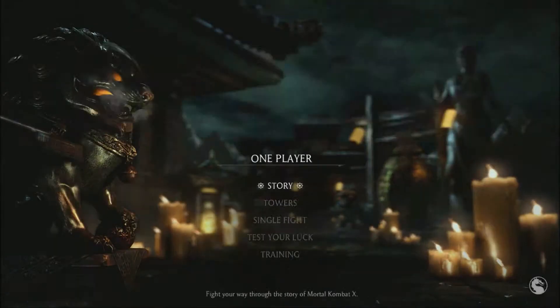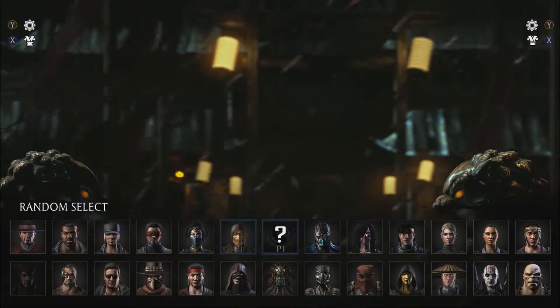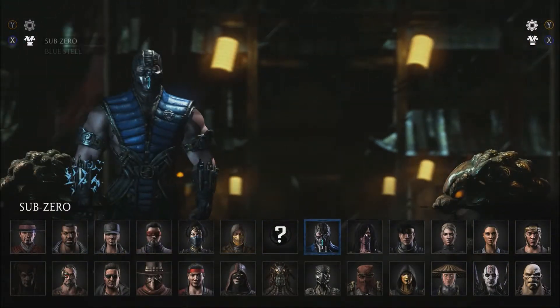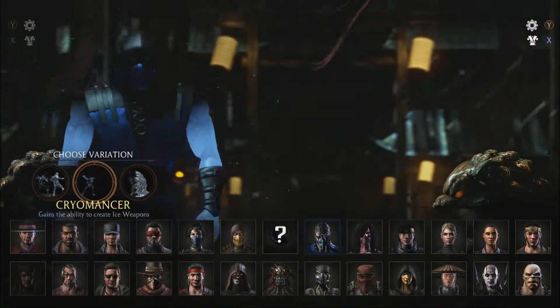Today I'm going to play using the Blue Steel Sub-Zero. This is a Sub-Zero skin — you select Sub-Zero, press X, and choose Blue Steel.